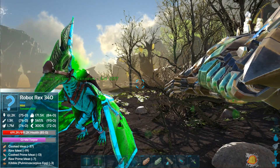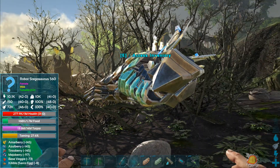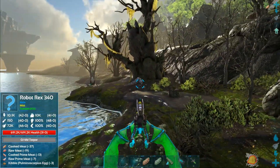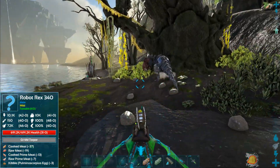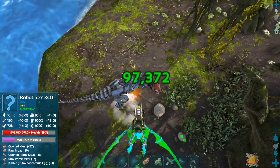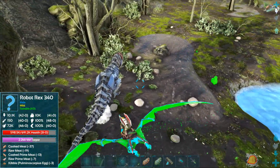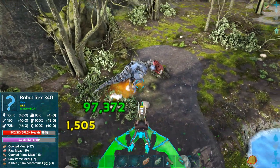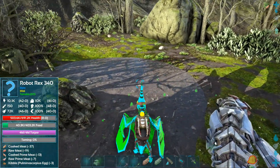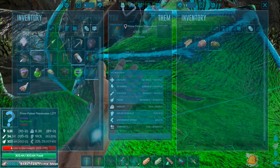We're doing over 1.5 million, even 2 million torpor in one peck, doing 2.3 million! Alright, that should knock him out - go ahead and fall asleep buddy. Knocked out! We're doing over 2 million torpor on this guy. We don't have prime meat on us but heck yeah - 2 robot tames today! Really nice tames. The Rex is taming super fast - you're such a good Rex, so much better than that stupid stego over there that's taking forever.